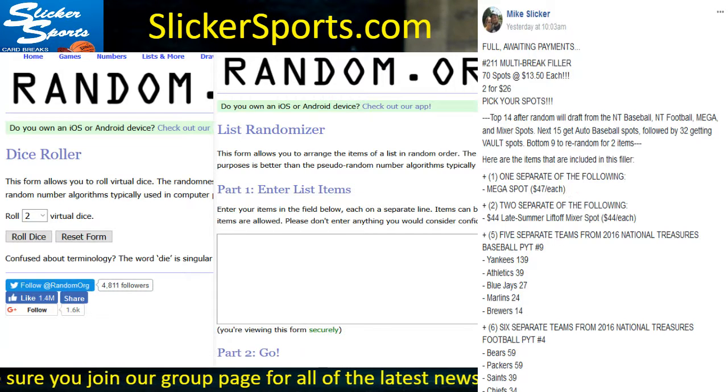We also have two separate $44 late summer liftoff mixer spots. Same concept — it's a mixer with lots of memorabilia cards, unopened boxes, and such. There's a full listing on slickersports.com showing the main items, and a couple more will be added as we go along.